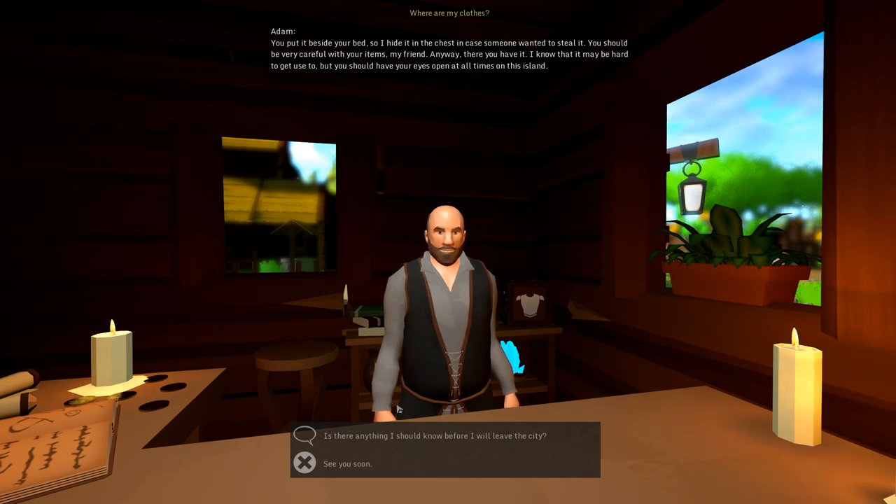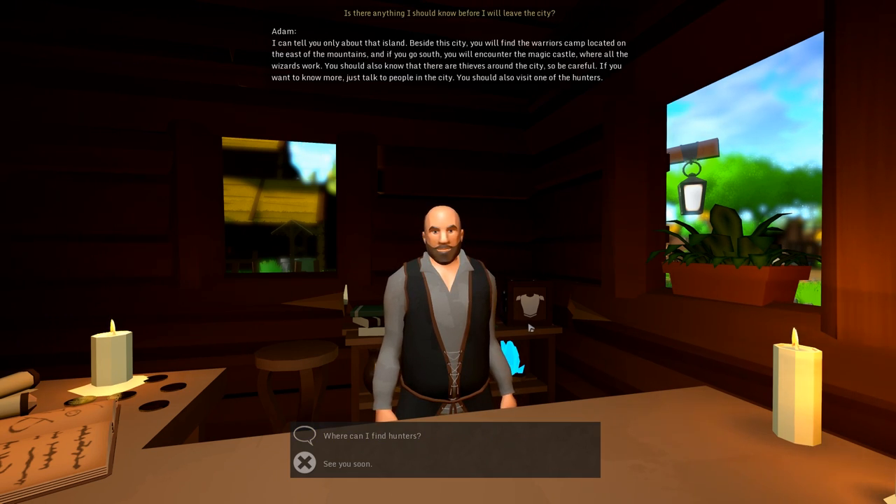Adam advises us to keep our eyes open at all times on the island. He describes the layout: to the east of the mountains is the warriors' camp, and to the south is the magic castle where all the wizards work. He also warns us a second time that there are thieves around the city.